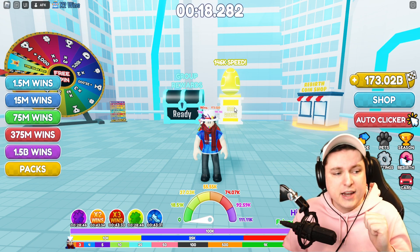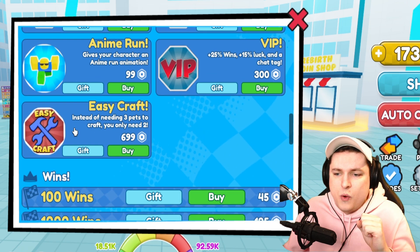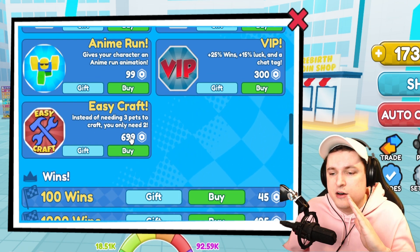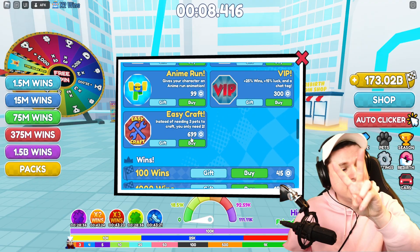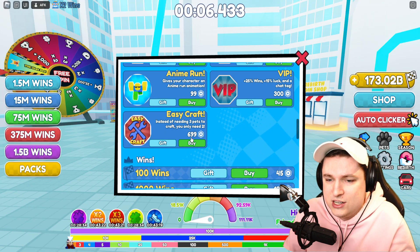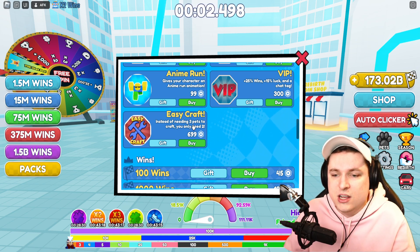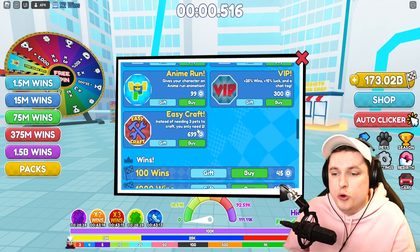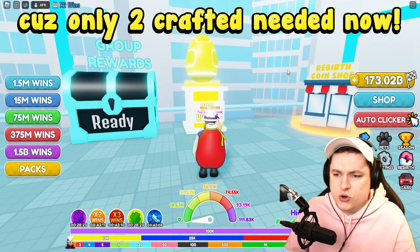So what did they add? They added a new egg with six new pets, a new robot track, and a new Easy Craft game pass. If you open up the shop you can see it right here — I already grabbed it for myself. It's 699 Robux and we'll give away two of these in today's video. What it does is reduce the crafting requirement so you only need two pets instead of three.